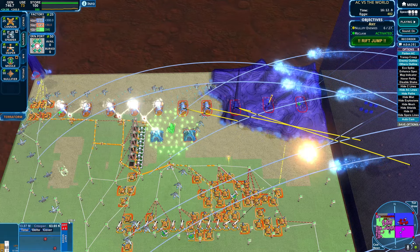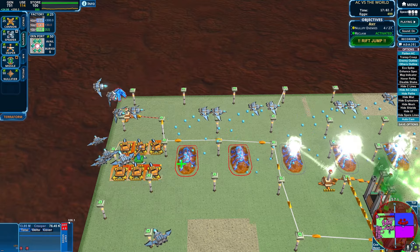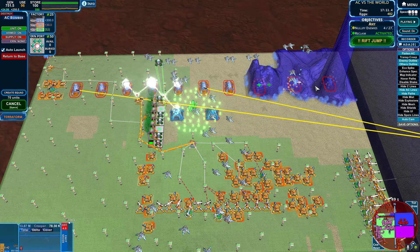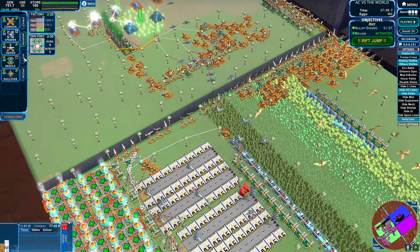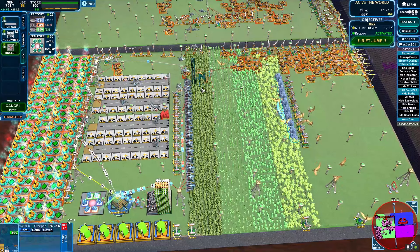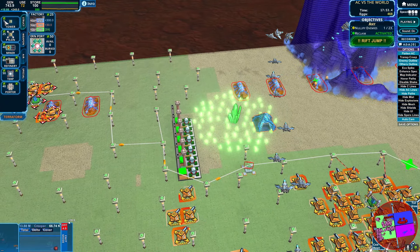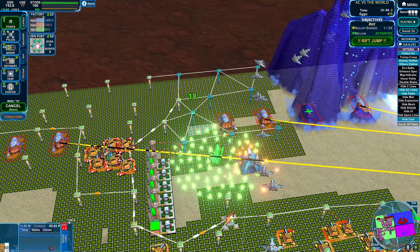Let's get a few more nullifiers. Now we can start getting some refineries down and actually get this going. Start digging. Nullification is good, we'll slowly take out that spot. Can you guys get a nullifier up there? I might need to actually build some more defense, just get a few more snipers. They took out my nullifier — what the heck? Okay, nullifier's going up, we should shut him down, which is just fantastic.